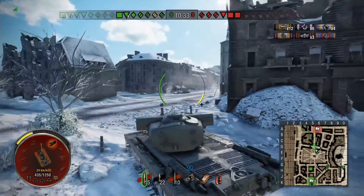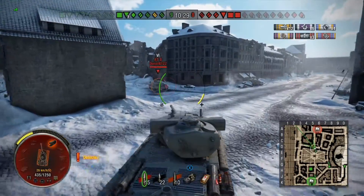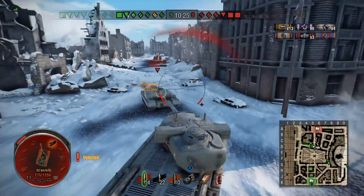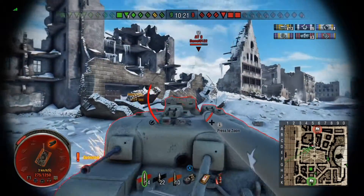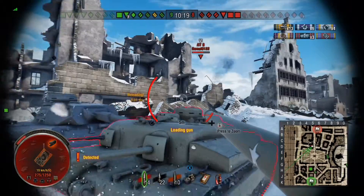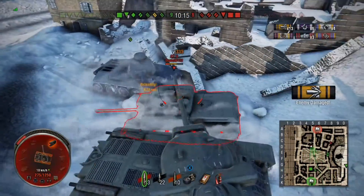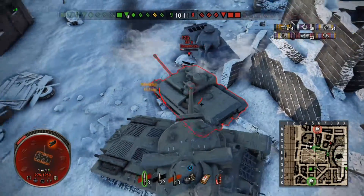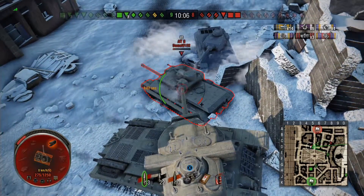I'm heading for the exit from the square and I run into an AT-8. This did worry me — the AT-8 has a good gun, good penetrating shots, and a very high rate of fire. So I close in to prevent him getting shots at my lower front plate, and I'm joined by an ally. Now the AT-8 is completely screwed because we're preventing him from turning and we're both getting flanking shots, although the other guy doesn't seem to be penetrating.